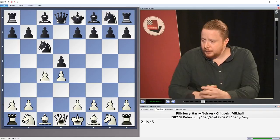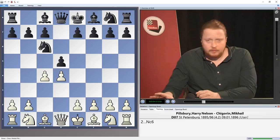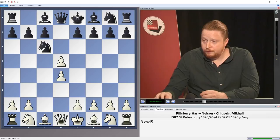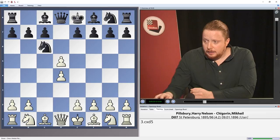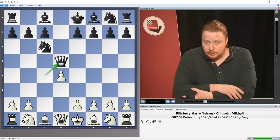So what three parts have I split this DVD into? Logically, after Nc6, I thought: what is most critical? I came to the conclusion that the most obvious move for white is surely to take on d5 and force the black queen out, because this is a forcing option. So the first part of this DVD is going to look at positions where white immediately takes on d5 and forces the queen out. I love these positions — you get some great attacking games here.